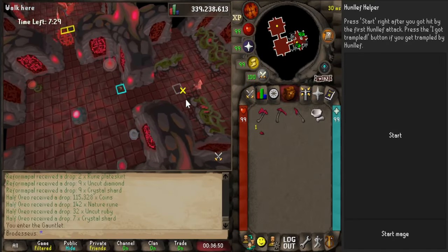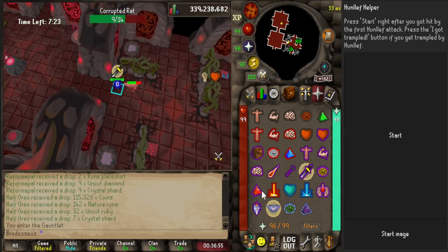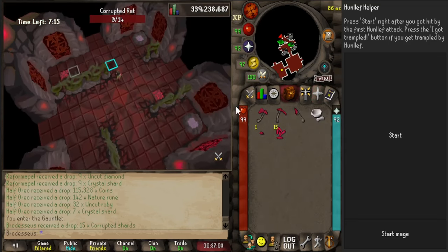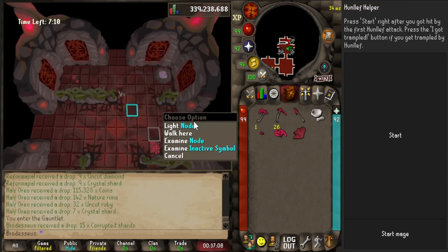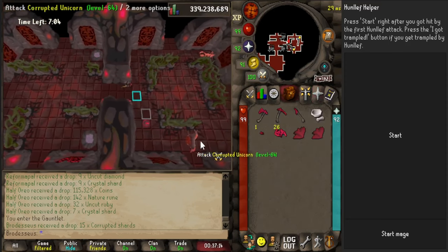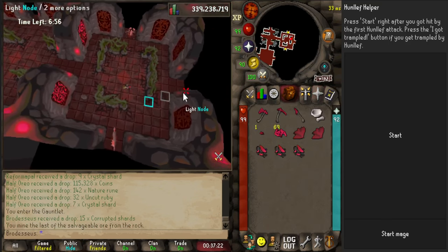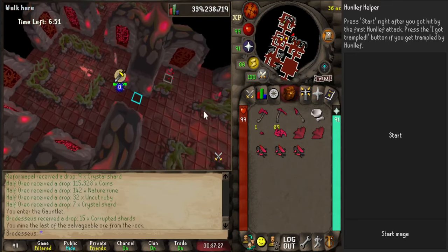All right, so here we are doing tier two prep, which means we need seven of each resource instead of three when you do tier one prep. I will be getting seven of each resource, three herbs in total — two on my first trip around and then the third one later on. This is because I like to go into the fight with two potions in order to prevent running out of prayer, because that can happen. One of the biggest things I struggled with when I first started learning CG last year was actually the prep.